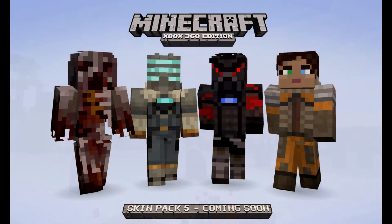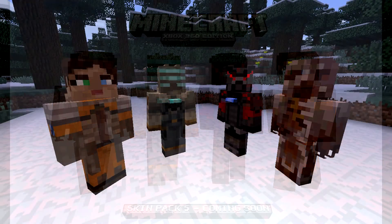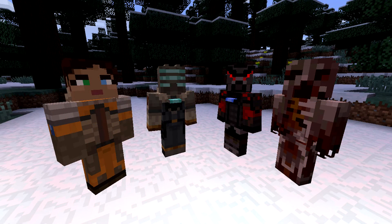Moving on to the next set, which is pretty cool — I've been waiting a while for these. Going from left to right, I believe the first one is called Carver, then we've got Isaac himself, then the Elite, and then the Necromorph. I could be wrong on the order but that's who they are. We've also got them in a sort of jungle setting, which is cool as well.